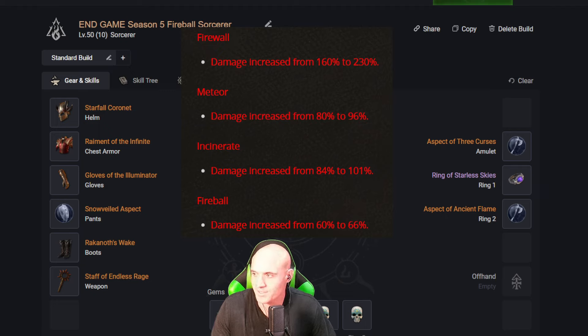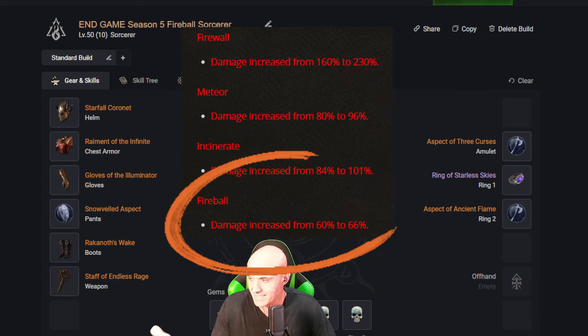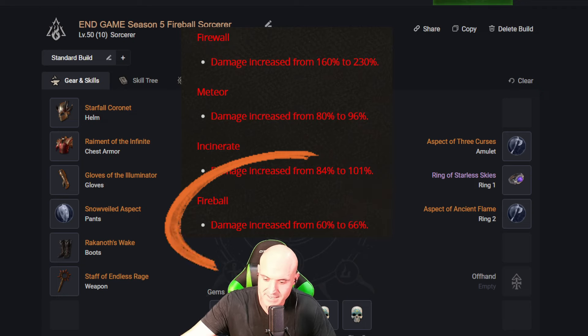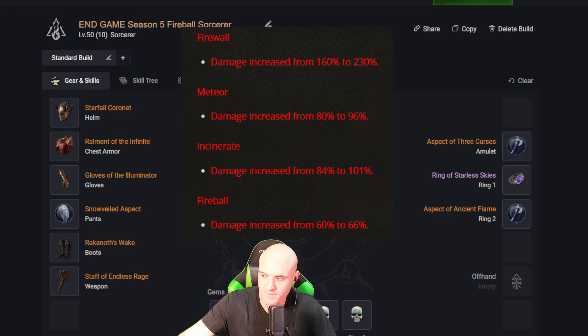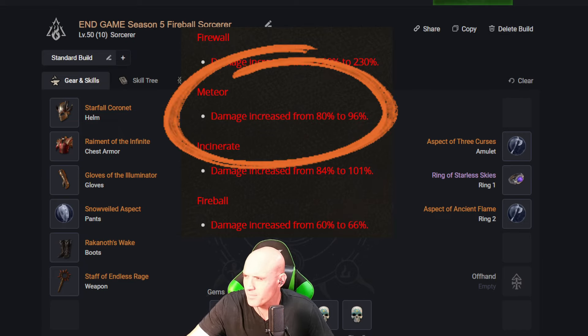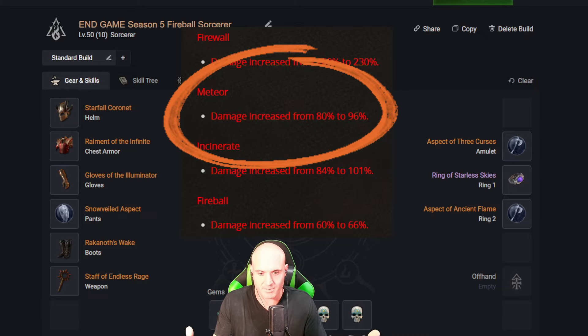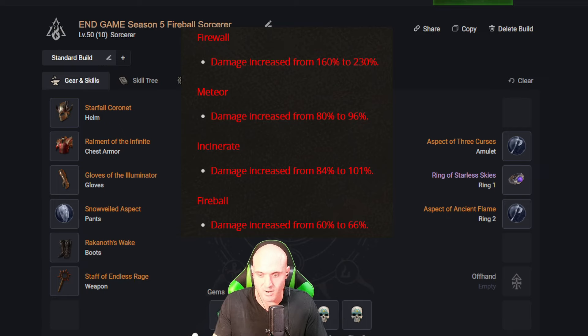On the screen you can see the buffs that already happened. In red, Fireball got about a 60 to 66 percent damage increase, and that's on top of the overall damage increase for Sorcerer of 15 to 20 percent. Meteor was increased from 80 to 96, also on top of the flat Sorcerer damage buff. Our Intelligence now gives more damage too, so we are getting lots of damage for this build.